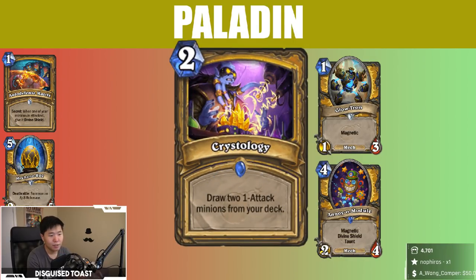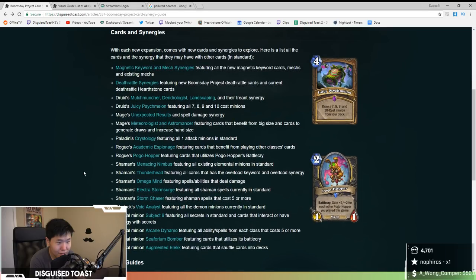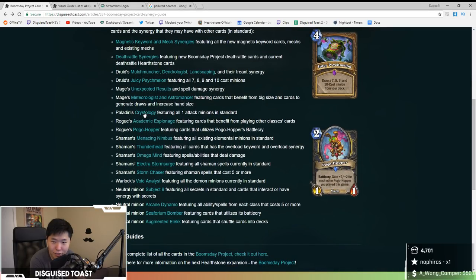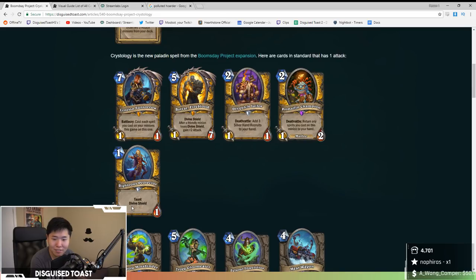Crystology: 2 mana, Draw 2 one-attack minions from your deck. What are all the 1-attack minions that this card will work with? I'm glad you asked, random guy in Twitch chat — not that you really asked, I'm just making you up. Let me head to DisguisedToast.com and look up that Crystology article. Paladin Crystology featuring all 1-attack minions in Standard. Look at all these 1-attack minions that I can instantly see and build a deck around. Thank you DisguisedToast.com once again, you're the best.